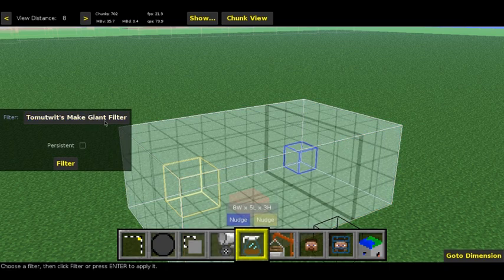What it does is change the mob ID to 53 and also applies persistence if you would like. It will not change the health, so the giant spawned using this method will have the same health as that of the chicken. You may need to be aware of that while making a giant using this filter.